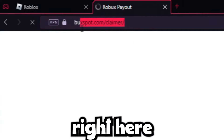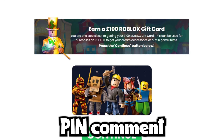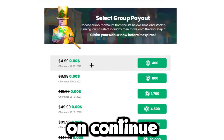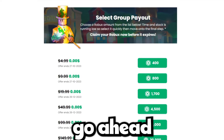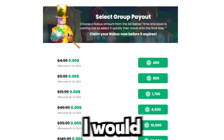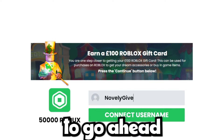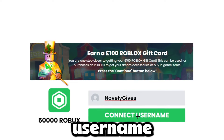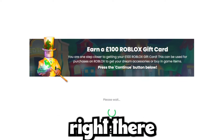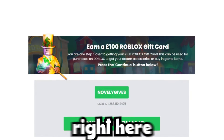Go to the link in the pinned comment or the website I just mentioned, and click on continue. Then select the amount of Robux that you want — I would select the highest amount, which is 50,000. Type in your Roblox username and click on connect username. It will connect to your account and you click confirm username.